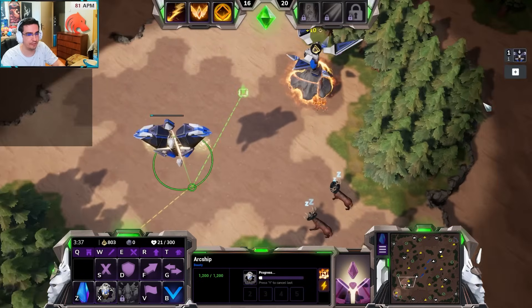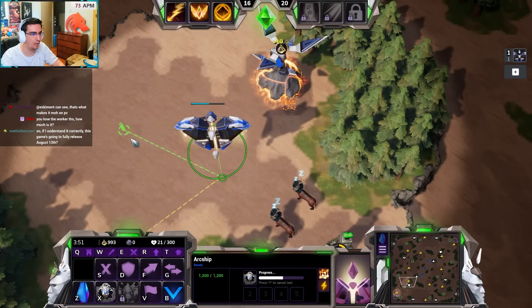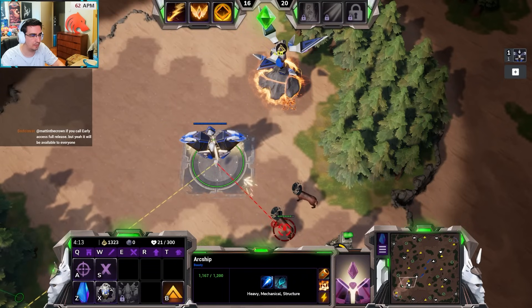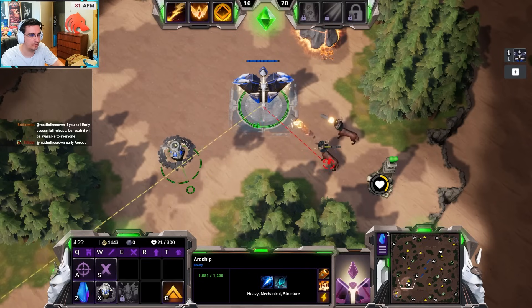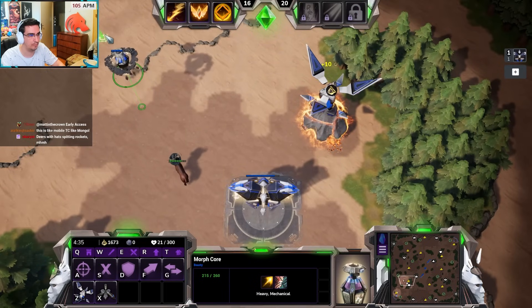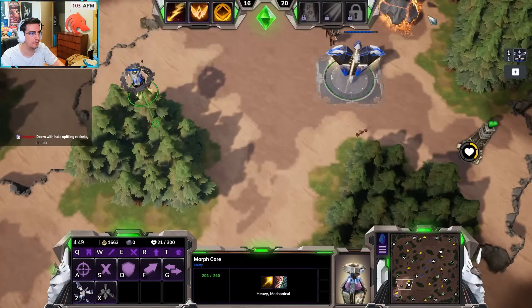You can build another worker in the arcship, and the arcship can also be landed, which makes it immobile but increases its vision range and allows it to attack. So it has no attack while flying, but it will have an attack when you land it. You can even do creep camps with this, which is kind of wild — it's very strong.